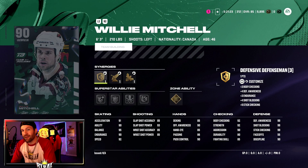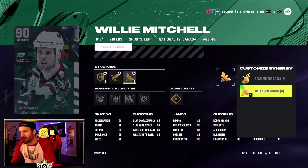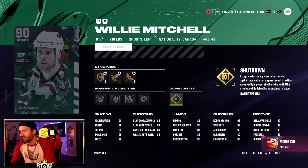Next up, another defensive defenseman — checking and defense going to be very good even without synergies: 99s on defensive awareness, shot block, and stick check. Billy Mitchell, 6'3", 210 pounds, has abilities Ice Pack, Stick Him Up, Quick Pick, and No Contest, with a zone ability of Shutdown.